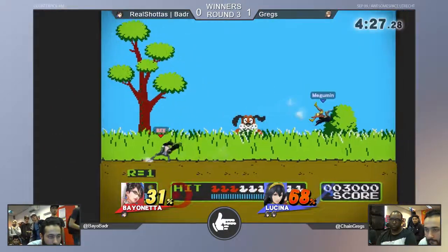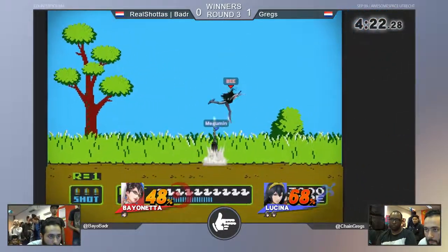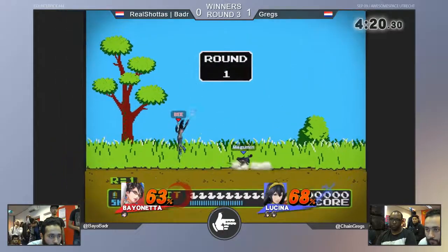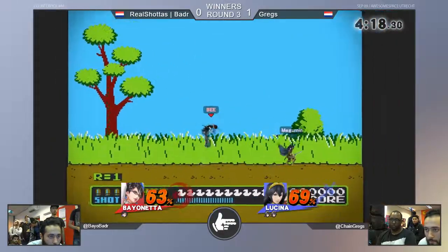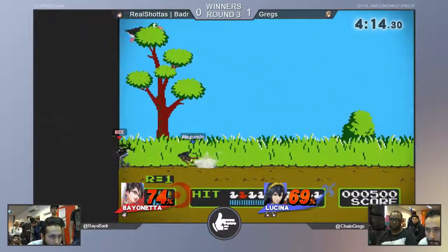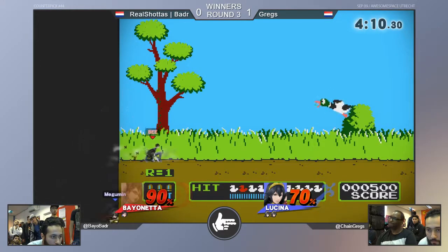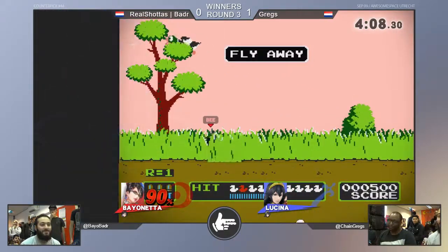Greg has the lead and now he can get a 2-0. Right here on Banner, just because Banner died so early twice. Two weeks ago he 2-0'd Banner — or at least he beat Banner as well. It was considered quite a nice upset, and it might happen again. On Duck Hunt of all stages. He went for it! Oh my god, he went so hard. But who cares? He has such a lead.